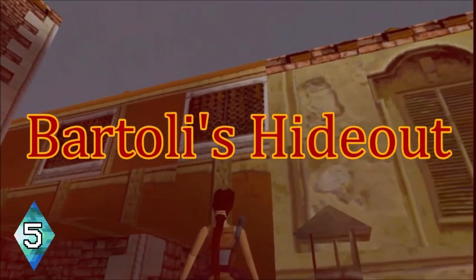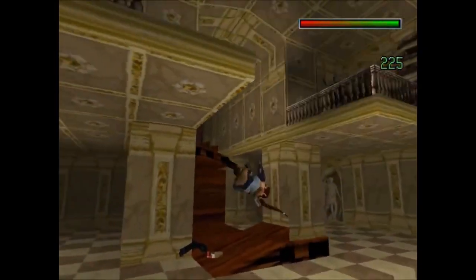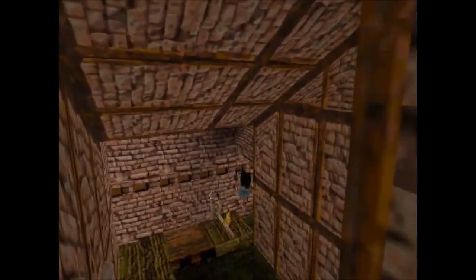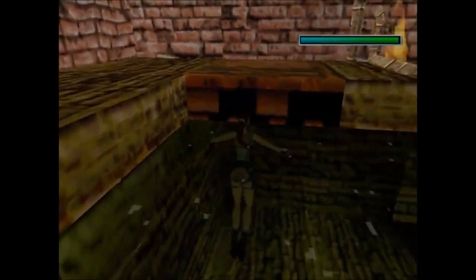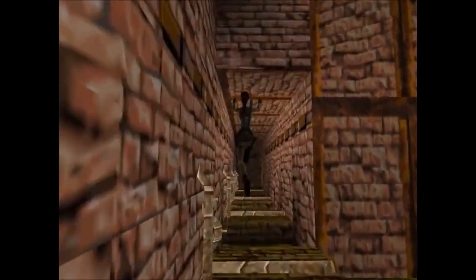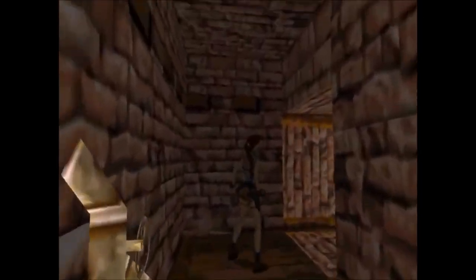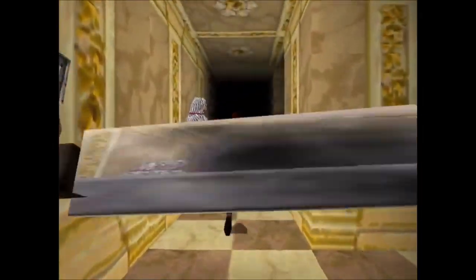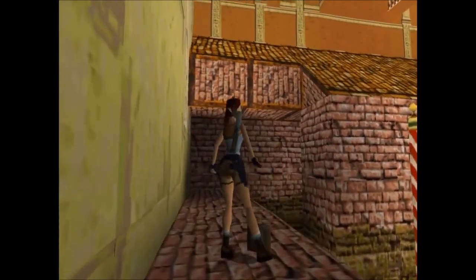Number 5: Bartoli's Hideout. If you enjoy the Venice level, then you are most likely going to enjoy Bartoli's Hideout. It's a continuation of Venice, just without all the boating exploration. Here you take on Bartoli's goons and explore his grounds. This Bartoli dude is a lunatic — he was expecting you and set traps hoping to catch you up. Whether it's the timed flames or the armor guys dropping their swords, you'll need to time everything. Blowing up the building to access the next level is as Lara Croft as it gets.